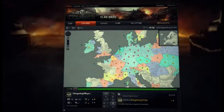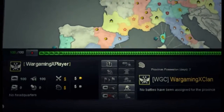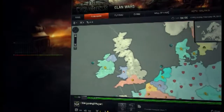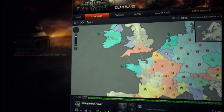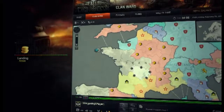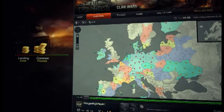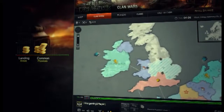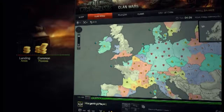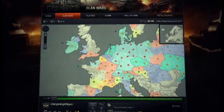All of the provinces you control give your clan a daily income in gold and are divided into three types. Some of the coastal provinces are the amphibious landing areas and are the first territories you need to capture — these areas provide minimum income for your clan. Common provinces can be either coastal or continental and provide a moderate gold revenue to their owners. Whereas key provinces such as Berlin, London, or Moscow are of significant importance to every clan — these territories give the highest gold returns and controlling them is also a matter of prestige.